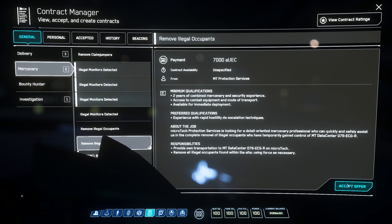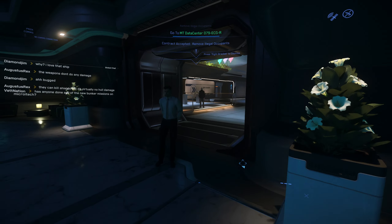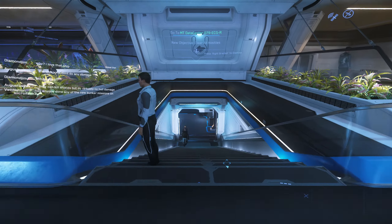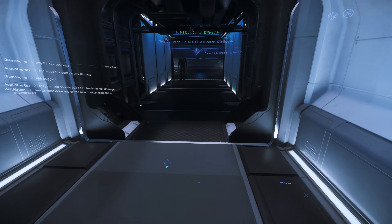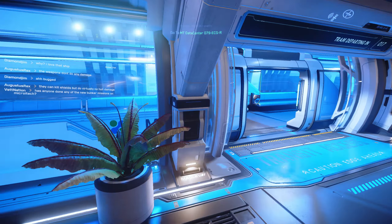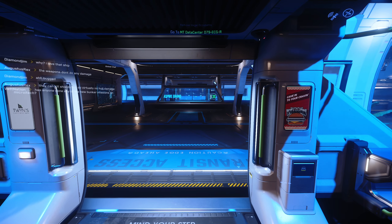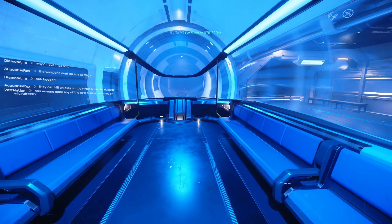Here's the mission: 'Remove Illegal Occupants.' Privately provide own transport to a data center on MicroTech, removing illegal occupants found on site. We're gonna accept this. I think they showed off a mission like this at a demo — where a guy snuck into a compound and cleared the hostiles stealthily. He took some sort of device and brought it back to his ship. I'm not sure if this is exactly that mission, but it's a data center so we'll see.